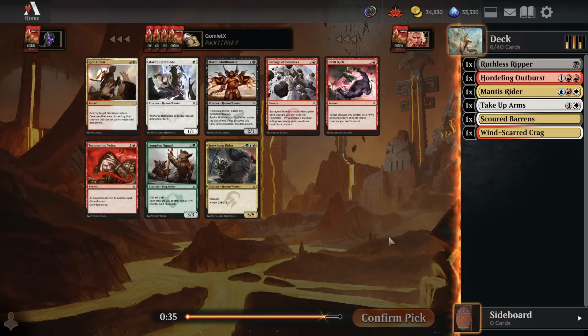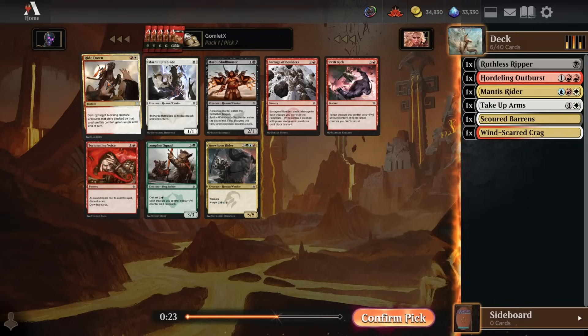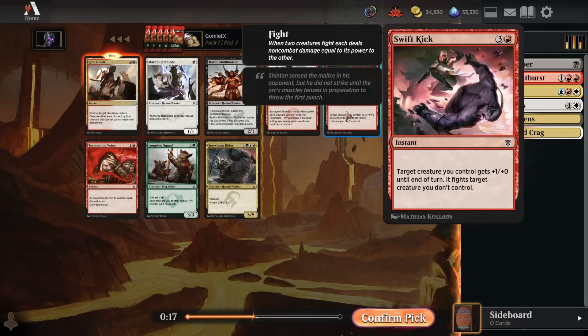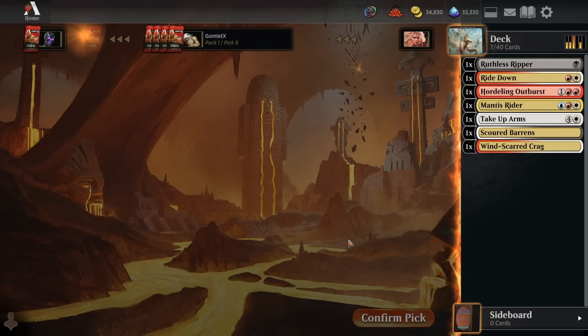Pick number 7. Ride Down is okay - it's very narrow, only being helpful when you're on the aggressive. But when you are, it's going to clear out their blocker, let you trample over, get your damage in still. So we'll take that. Nothing else in Jeskai is any good here. I really dislike Swift Kick. Tormenting Voice is pretty filler. Barrage is narrow. Hate Blade requires black mana. So Ride Down it is.